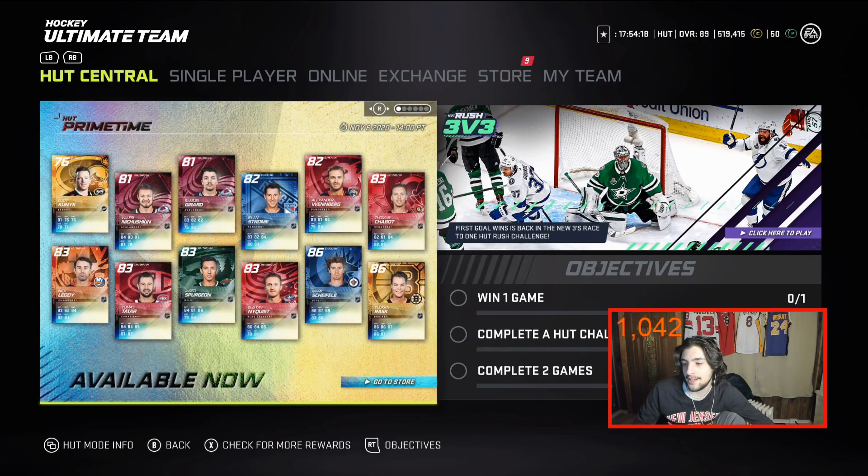Speaking of good ones, 86 Shifley and 83 Spurgeon are the ones I want to focus on. Shifley is very good due to having Howitzer, and Spurgeon as Distributor actually gets him up to about 91 speed. He's a little small but still a good card. The content's not too bad today overall.